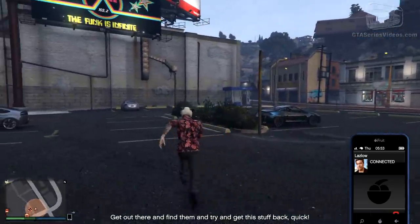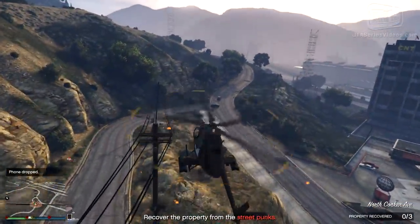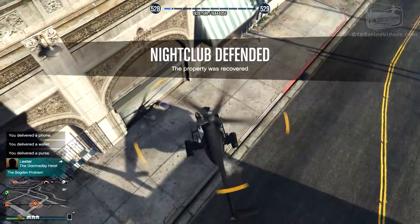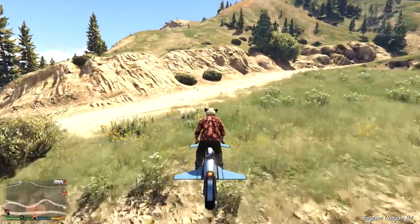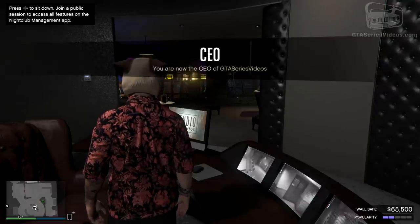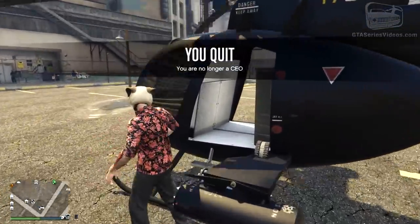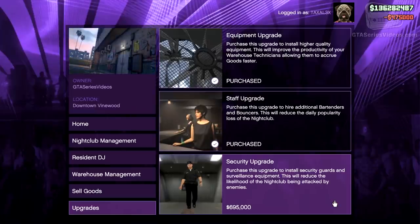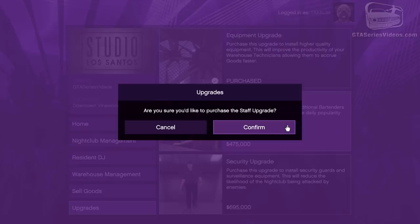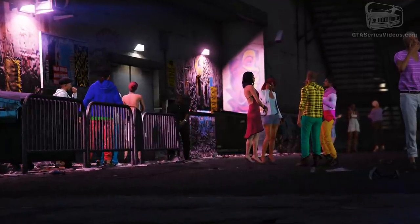When the call ends, we have to find the thieves, kill them, recover the stolen property and bring it all back to the club. There's no time limit and if we fail, we'll just have to promote to change the opinion of the clientele about the venue. To avoid being raided, do not register as a VIP, CEO or MC. Just make sure to disband your organization when it's not needed and you don't have to worry about security anymore. You don't even need to buy the security upgrade — almost $700,000 stays in your pocket. The $475,000 staff upgrade is a worthwhile investment considering you'll have a third bartender and the loss of daily popularity is lower.